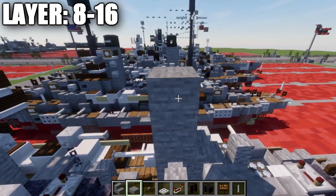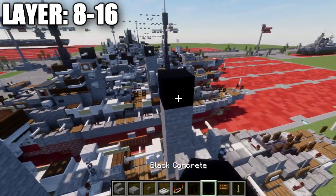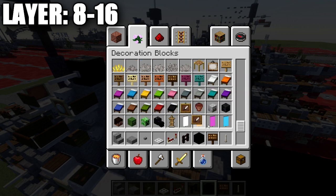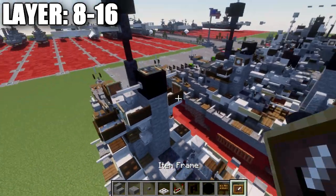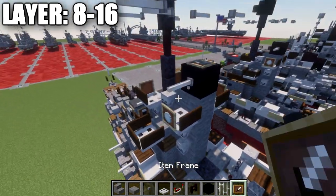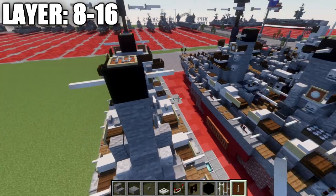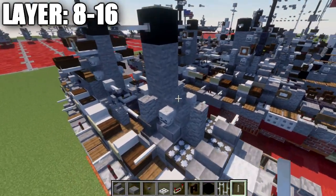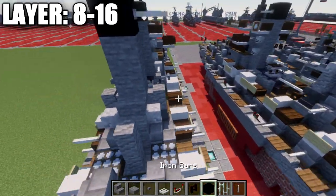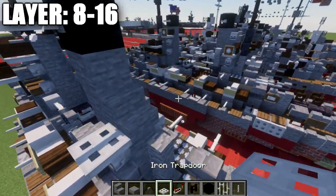Moving into the rear mast, go to this stone block and go up 2 more stone blocks, then place down a black concrete block. Place down an item frame on top of the block and then an iron bar in it. Place down an end rod on both sides of this block. Going back to this section, place down a stone stair on top of this one.